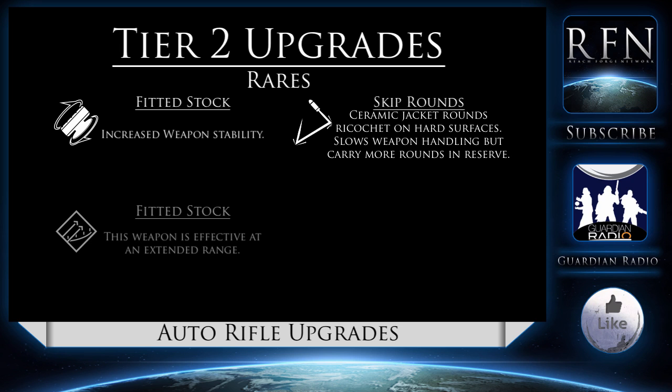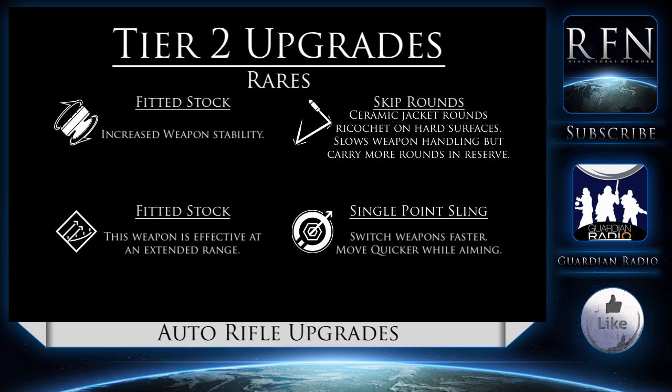Extended Barrel extends the effective range of the weapon. This paired with Rangefinder means you can actually extend a carbine-like weapon's range into that of something like a scout rifle — a terrifying thought when you consider how far scout rifles can fire, though you would need a good scope to acquire targets at that range. Single Point Sling means you switch weapons faster and also move much quicker while aiming. Something that works between mid and close quarters range may find real benefit from an auto-rifle with Single Point Sling and a shotgun or fusion rifle as their secondary.